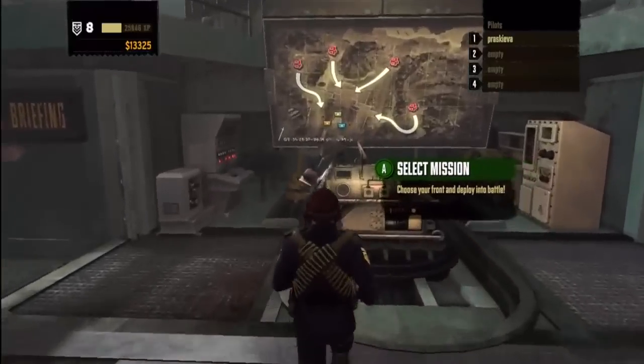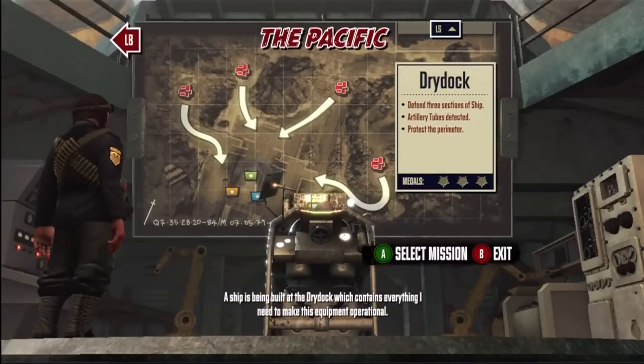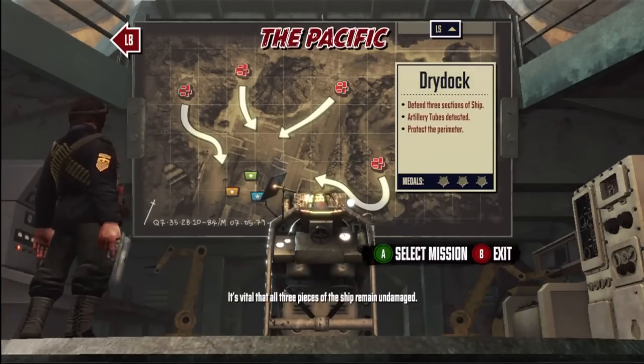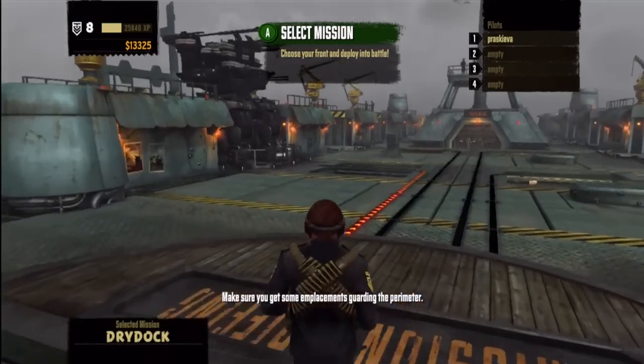Alright, welcome back to trench door Iron Brigade. Let's get our new mission: clear the area of enemies so we can gather supplies. It's vital that all three pieces of the ship remain undamaged. Intel has picked up some large long-range tubes in the area — make sure you get some placements guarding the perimeter.